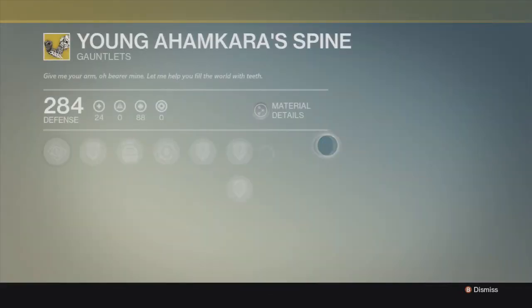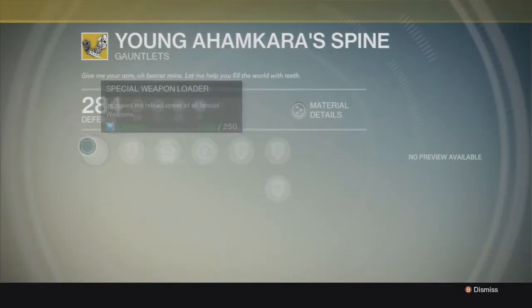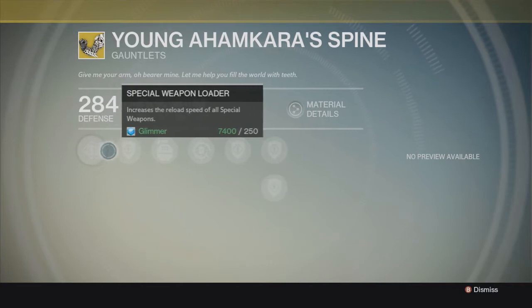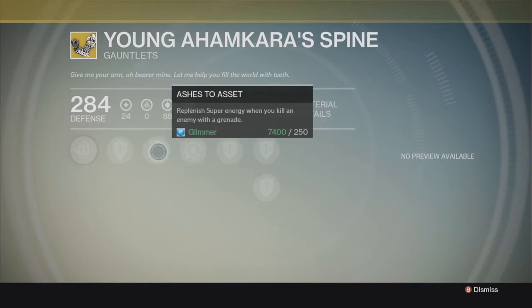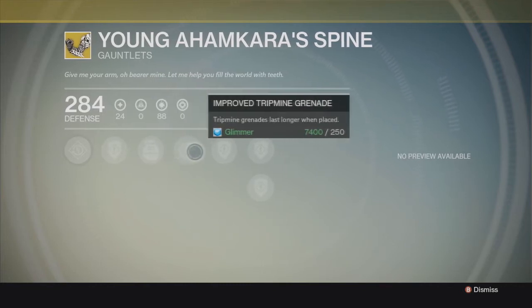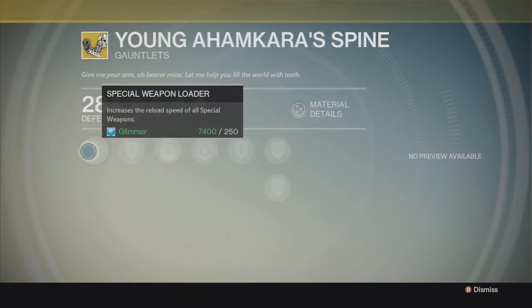Young Ahamkara's Spine. This one is mostly used for Hunters that need to evade their enemies, getting away, leaving the trip mines to actually have a longer set time period. Then you can actually get grenade kills that upgrade your special using the arc blade and such. For any other enemies that are in your way, you can easily cut them down. This is best for that.